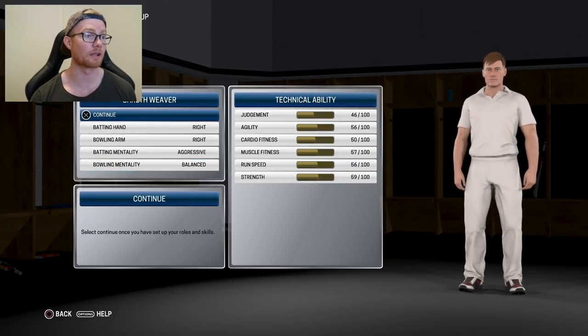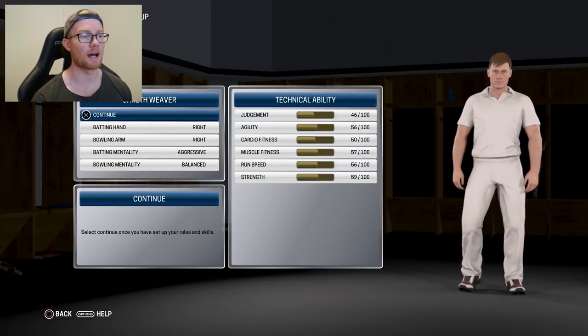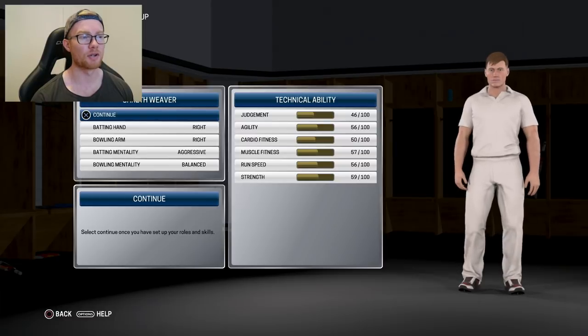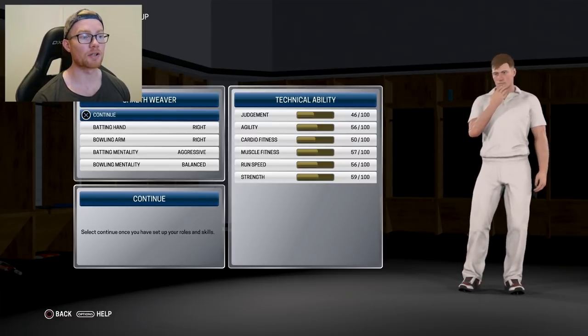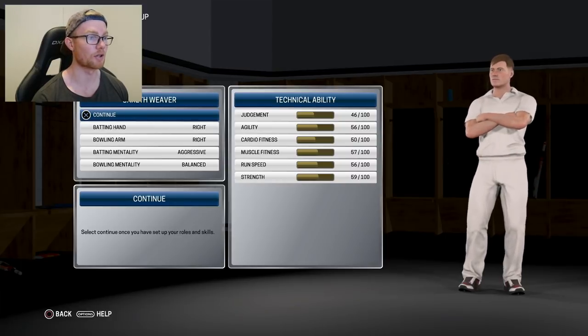Taking a look at the batting and bowling mentality — we're going to be a right-hander, and the batting mentality is going to be aggressive. I like to play attacking lofted shots, that sounds like me. Bowling mentality is just going to be balanced. And straight away you can tell by this technical ability — in Don Bradman Cricket 17 it only updated when you turned a year older, but it already looks like there are a lot higher stats than what you first started with, so that's a good sign.